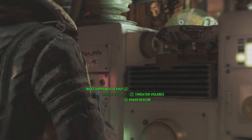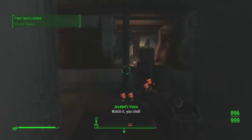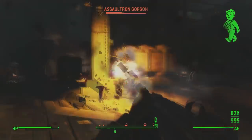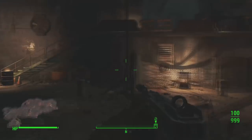Once you get to your quest target, which is finding Jezebel, you'll get her and you can also defeat Ahab. Then you can follow this path and fight your way through all the robots and raiders — it's rather easy to get through, although do watch out for the turrets.